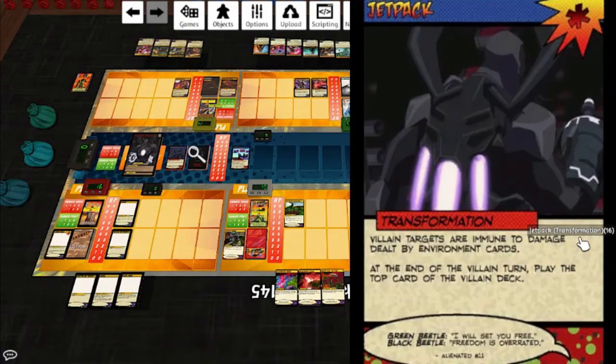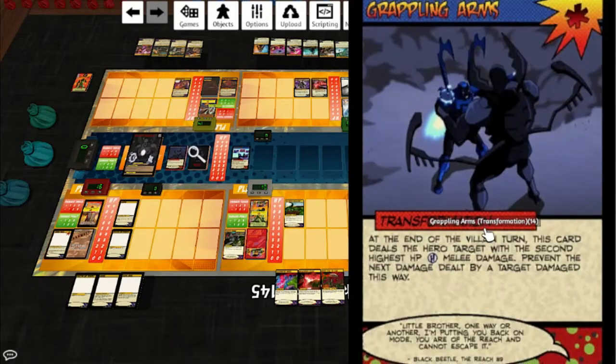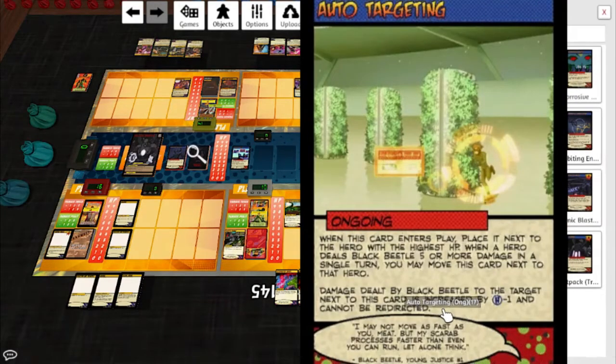Grappling Arms transformation: end of the villain turn, this card deals the hero target with the second highest HP H melee damage; prevent the next damage dealt by a target dealt damage this way. All Targeting ongoing: when this card is in play, it plays next to the hero with the highest HP; when a hero deals Black Beetle five or more damage in a single turn, you may move this card next to that hero. I love that mechanic - it's really great. Damage dealt by Black Beetle to the target next to this card is increased by H-1 and cannot be redirected, so not so great. But it's a good idea.